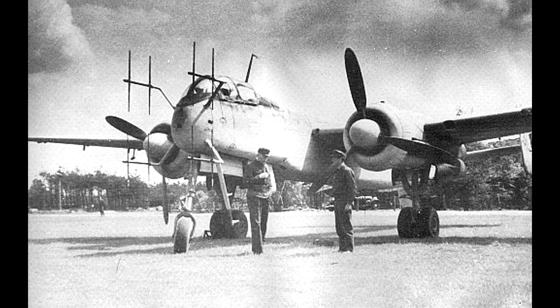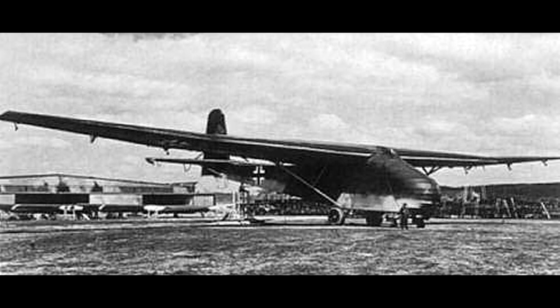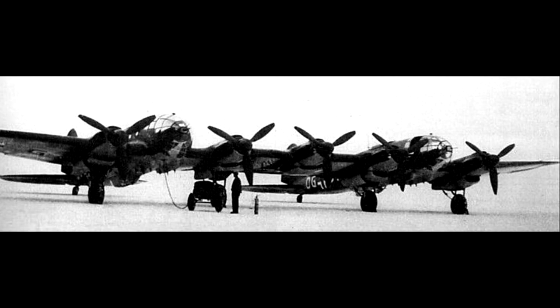Die Bf 110 wurde aber auch als Schleppflugzeug eingesetzt, hierbei insbesondere für die Messerschmitt Me 321 Gigant. Die Starts hierbei waren extrem gefährlich. Der Ausfall einer der Triebwerke bei den Schleppflugzeugen oder auch nur einer der Hilfsraketen bei der Me 321 konnten leicht zu einem Absturz des gesamten Geschwanns führen. Ein solcher Absturz passierte auch tatsächlich und zählte bis Kriegsende zu den an Menschenopfern gemessenen schlimmsten Unfällen. Um diese Probleme zu verringern, erfolgte später auch die Konstruktion der Heinkel He 111Z Zwilling.